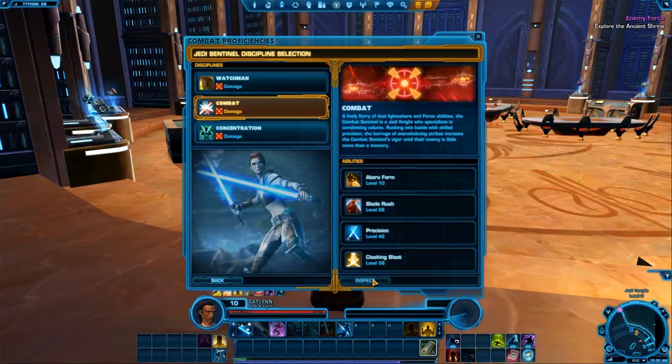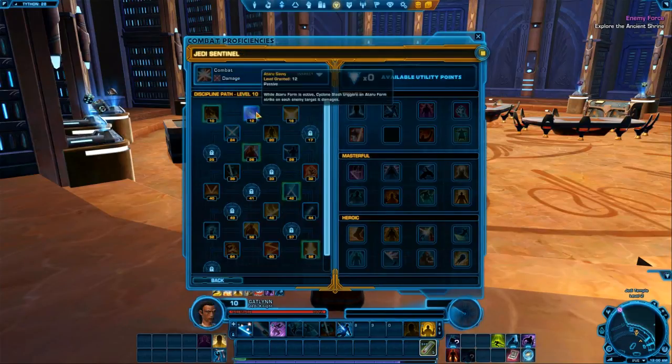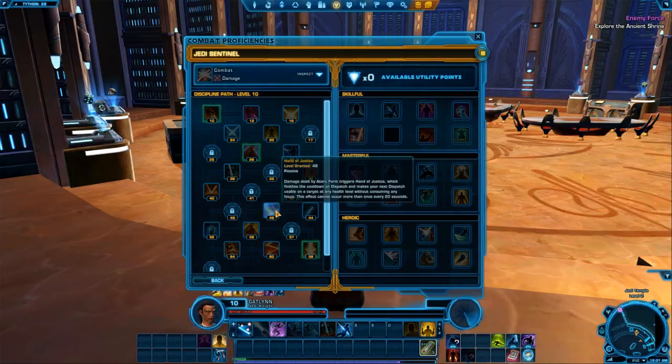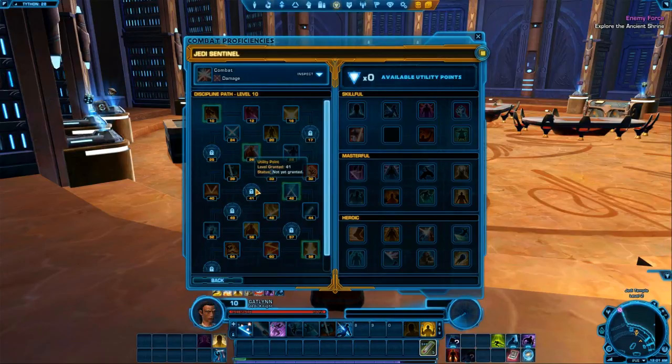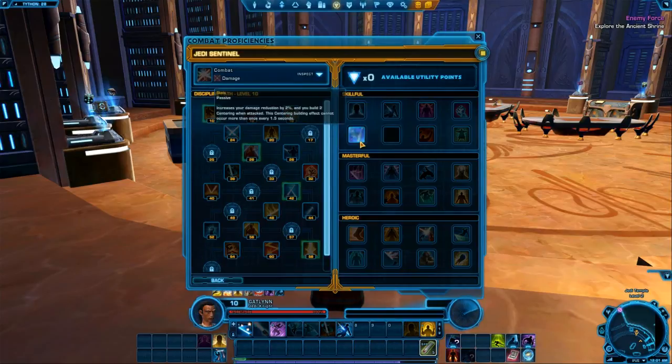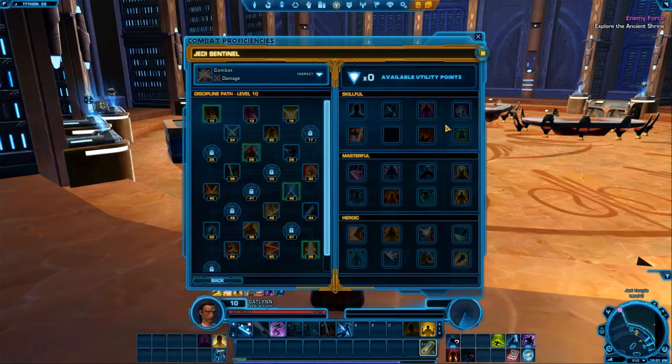We can inspect these further by checking out the abilities ahead of time. These are automatic — as you level up, you gain these automatically, and a lot of these are passive. Some are active ones that you get on your bar. You just get them naturally as you level up. These here are points that you unlock so you can pick and choose which ones you want — your optional customization for your leveling experience.